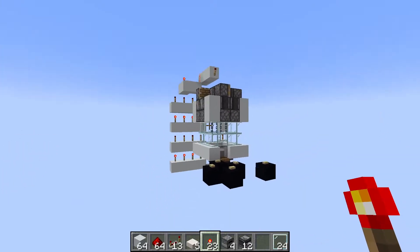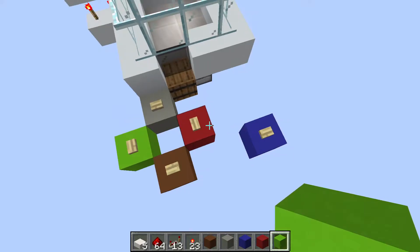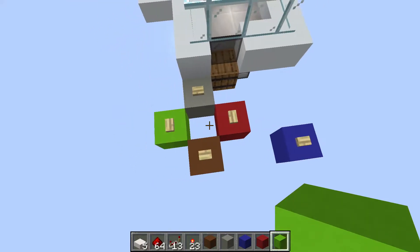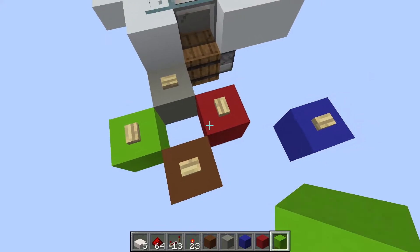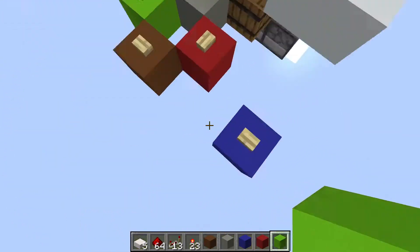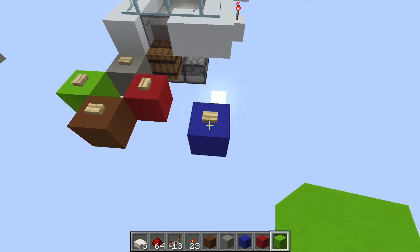Before we get into all the redstone wiring, I'm going to finish off the simple parts. For your convenience, I'm going to change the colors of the concrete so you can see which line connects to which redstone, because I know that can get really confusing. Lime will be left, red will be right, brown will be down, gray will be up, and blue will just be the drop claw button. Let's get into the redstone lining, starting off with the drop claw button.